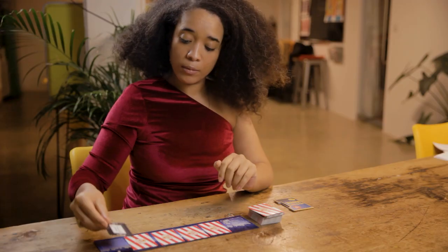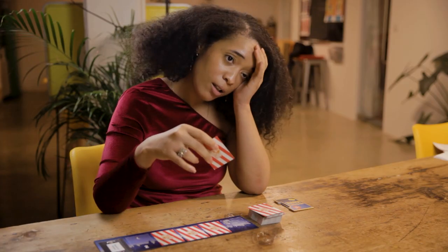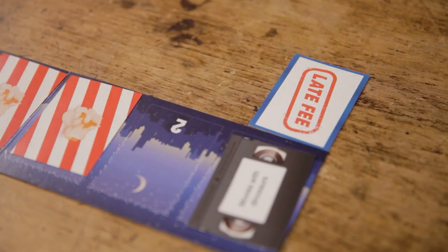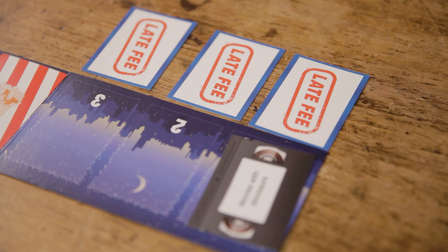Beware! Inside the deck of popcorn cards are the dreaded late fees. If you encounter one of these in the game, you must flip it over immediately and place it above the board. Find three late fees before you've guessed each other's mystery movies? It's game over!